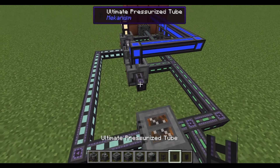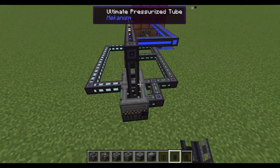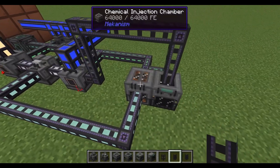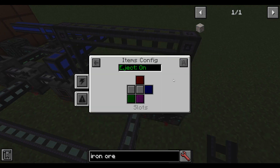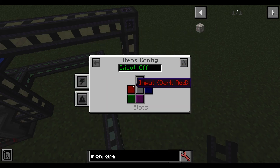The next thing you'll need is a purification factory. I would recommend using a factory instead of a normal purification chamber because the injection chamber produces three shards per ore — if you don't use a factory, it'll bottleneck. Hook it up to power, and you also need the oxygen from the electrolytic separator with water. Open up the injection chamber, go to side config, turn on auto-eject, and it will automatically feed into the purification chamber. You may also need to set the input side to red if it doesn't work.